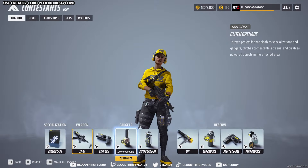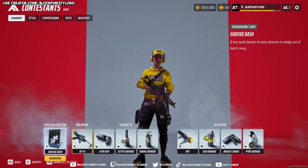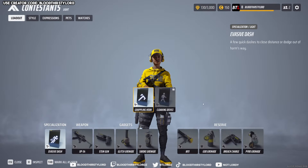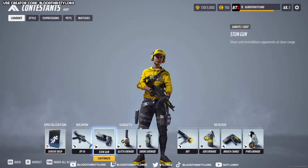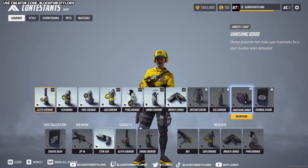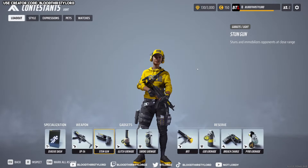For the majority of engagements. Alongside that, we have the stun gun, the glitch grenade, and the smoke grenade in the rest of our gadget build. Our specialization is going to be the evasive dash, which I do like. You can change this for the cloaking device in the future, and you can also change the stun gun for the vanishing bomb, depending on your gameplay. That's usually the most engaging in my opinion. We'll highlight that build in the future, but this is one of the best builds for the class and one of the best weapons as well.